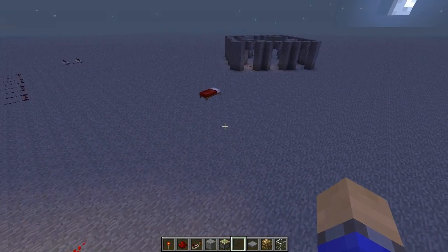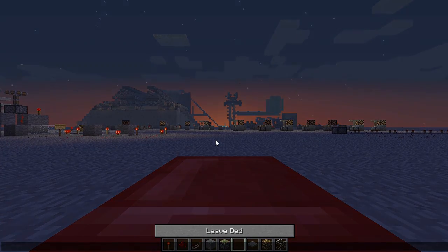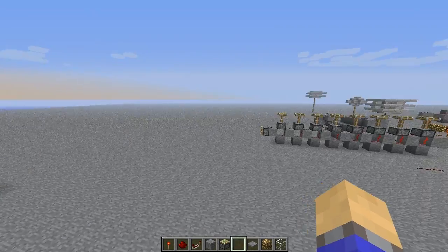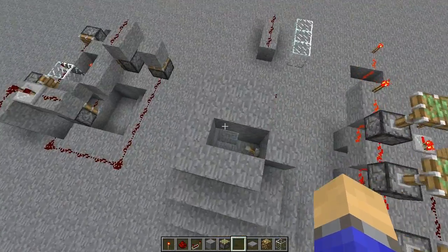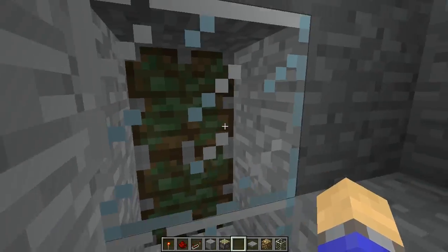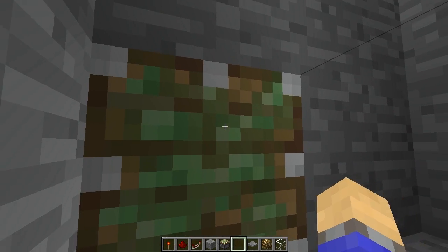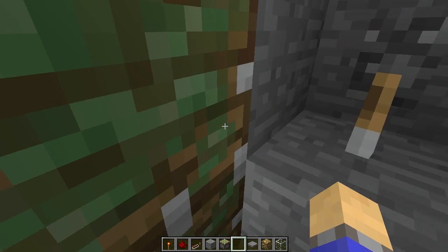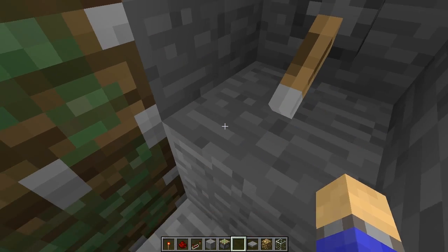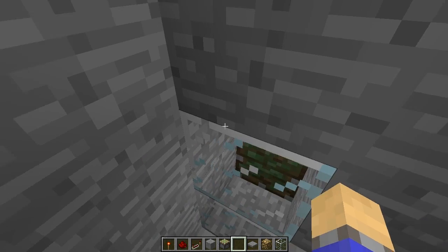I'll just quickly go to sleep because, like I said, it thinks I'm in survival mode. Over here I have two glass blocks with a piston behind them. If I press this, then I'm inside the glass now. If I was in survival mode, I will not be taking any damage at all. So if you get pushed inside a non-solid block, you will not take any damage.